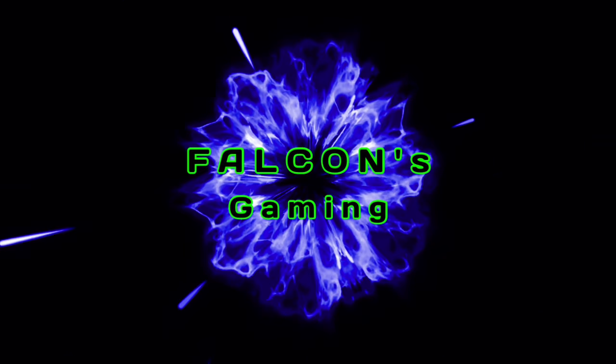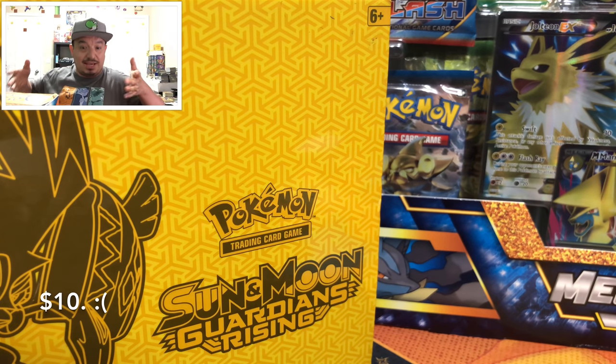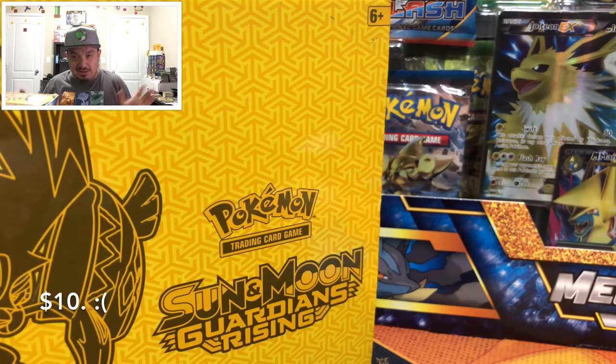In today's Poke Flip, we're going to pair up this Guardians Rising Elite Trainer Box against a Mega Powers Collection Box. Both boxes have eight booster packs each, so it's still going to be a pretty big opening. Welcome to today's Pokemon Flip!